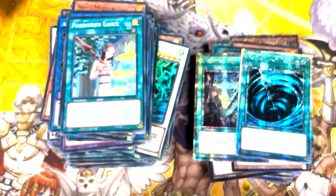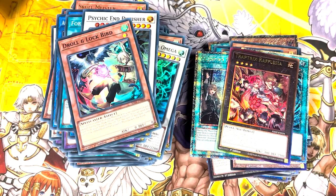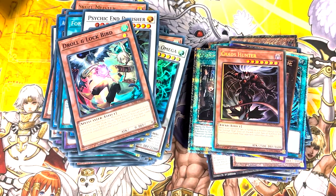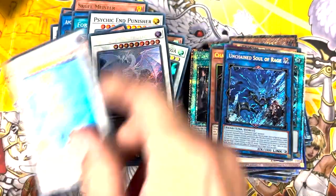Last pack — we have a Forbidden Lance, an original, Psychic End Punisher, Draw, Ulti Rafflesia, Collector's Chaos Hunter, Secret Soul of Rage — that can go to Jake. No! Two Spirit Dragons back to back, and the last card is a Pot of Duality.